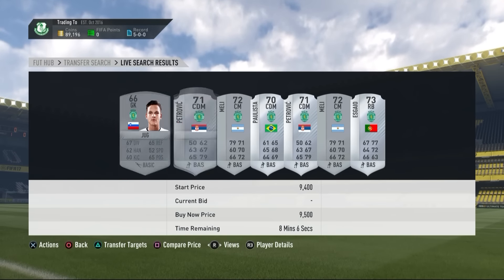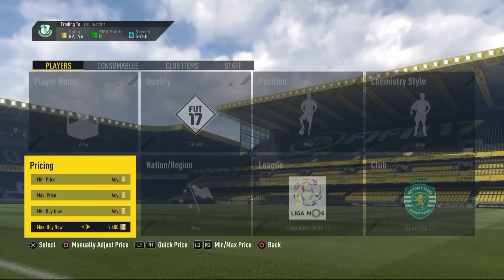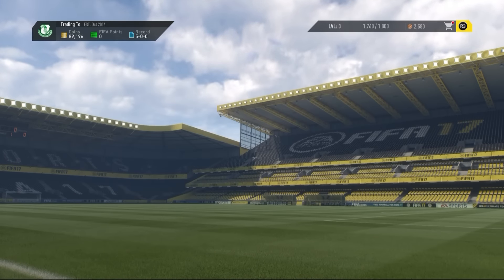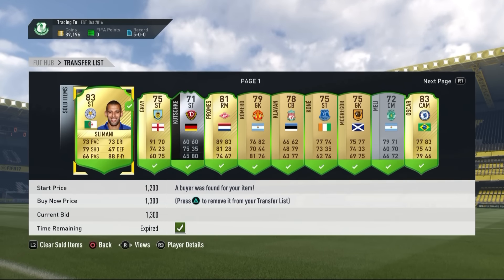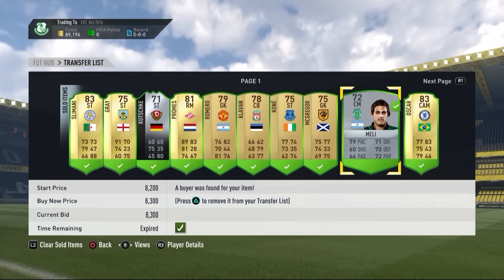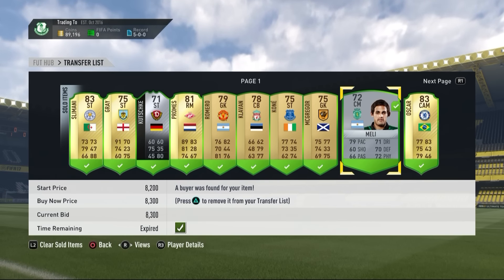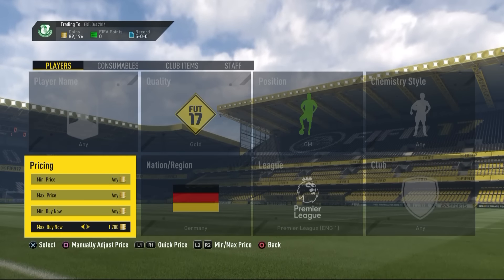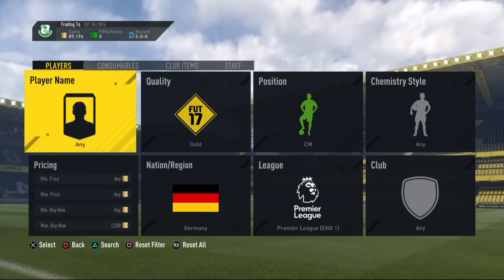The tenth method is Sporting players. I made a video about this a week ago and Sporting players are working so well — they've gone up to almost 9,000 to 10,000 coins because of a big challenge. I actually picked up one for 5k and sold for 8k, making 3k profit.